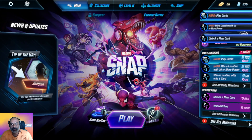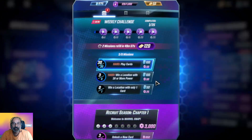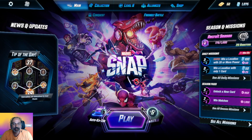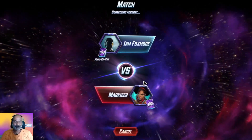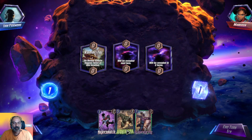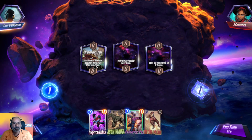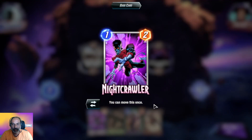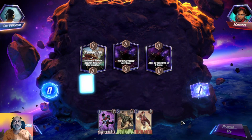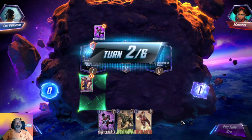Let us equip the Kazar deck. Automatically we are in the Kazar deck. Let us grab some points. Let's use Kazar now. I think I put Abomination unrevealed — on-reveal effects happen twice at this location. Hawkeye is the best fit here.